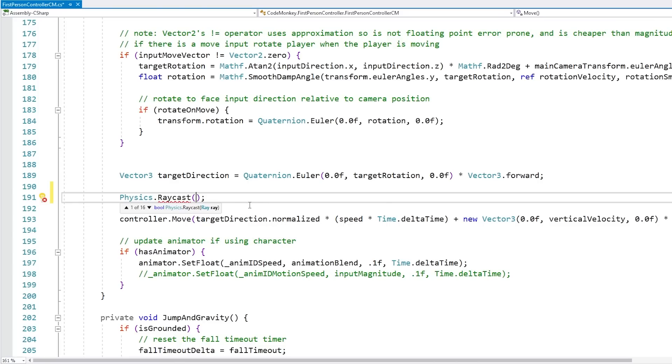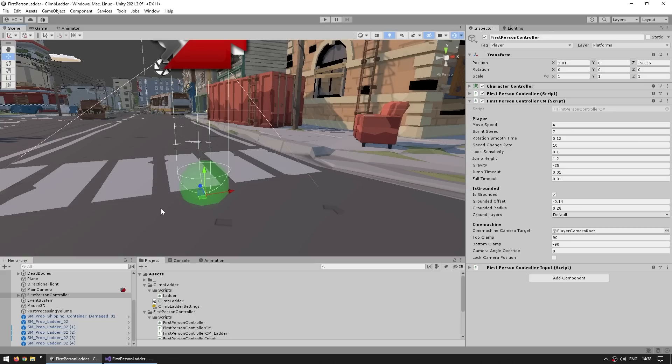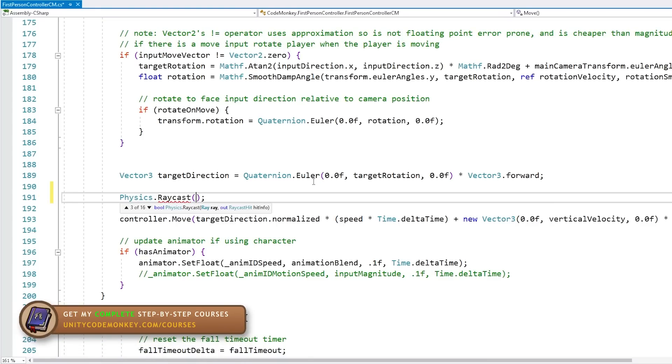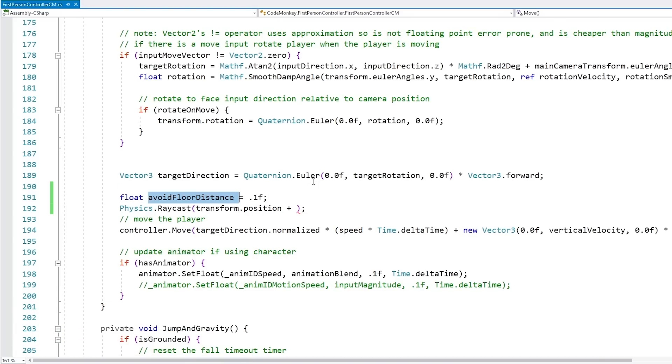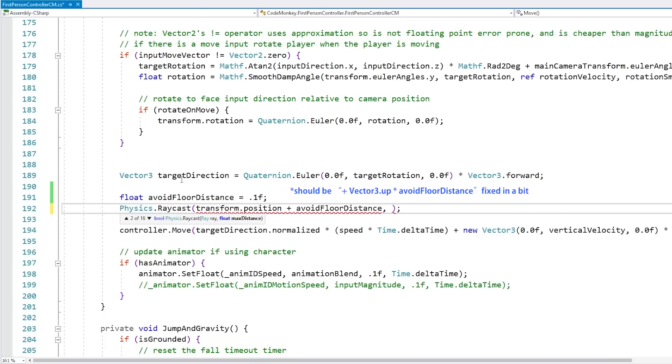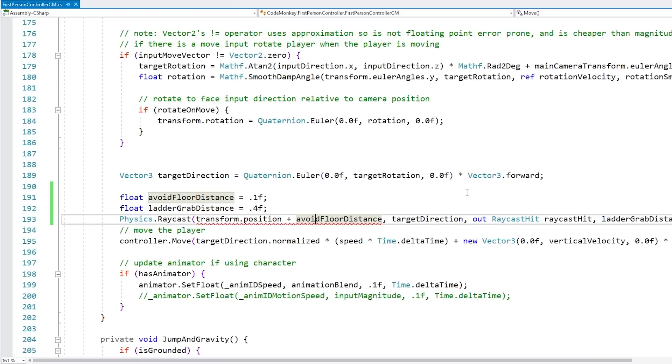However, the way that the player is set up — if we look in the editor, for the first person controller, we can see the origin is right there on the bottom. So if we test exactly from this point, we might accidentally hit the floor or some tiny pebbles. So when doing the raycast, let's just lift up the point by a little bit. We do a raycast and we need an origin and direction. So let's start from transform.position and lift it up a little bit. Let's define a float for the avoid floor distance and put it at something small, maybe just 0.1f. Then for direction it's going to be the target direction, which is based on the player input. Then let's just grab the raycast hit, so out for the raycast hit. And finally the distance — so we don't grab from too far. So let's float, let's call it the ladder grab distance, and let's grab the ladder within, let's say, 0.4 units.